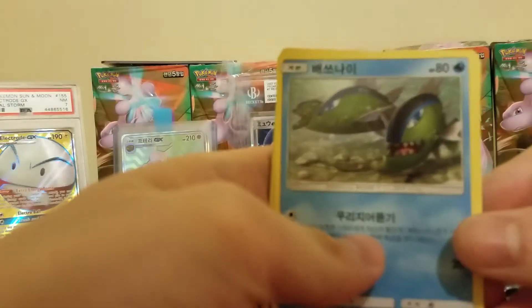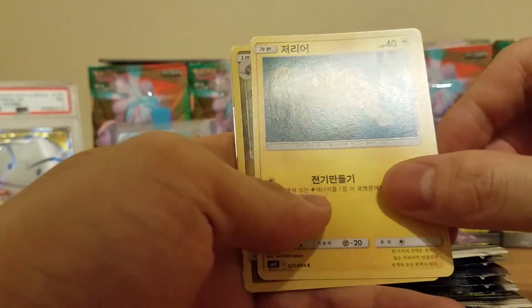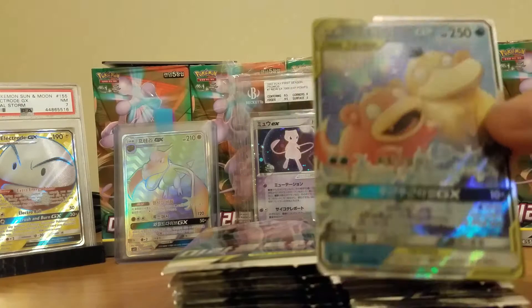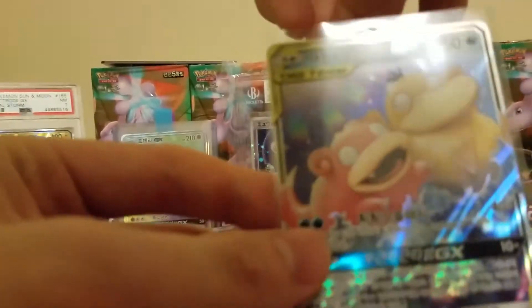So we have a Basculin. Noivern. And ooh, another Psyduck Slowbro GX card. First pack magic! Normally it's the last pack magic, but this time got it on the first try.